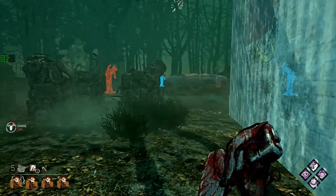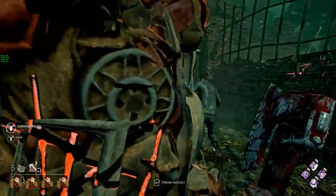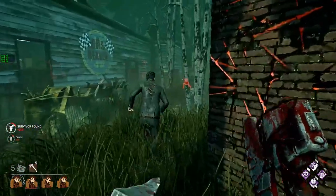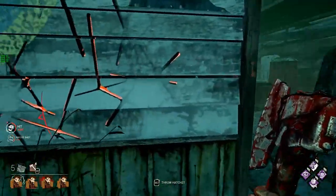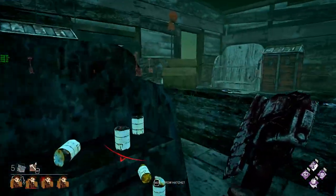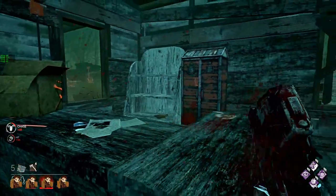Whispers is also immensely useful on Huntress because she has a hard time finding survivors. Her humming radius is absolutely massive, so the more timid survivors will hide with plenty of warning. Whispers counters this by telling you where they are instead of the other way around. Learning to use Whispers can be tricky, but it is one of the best perks in the game if you use it correctly.